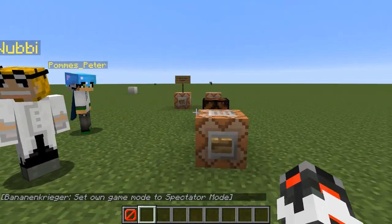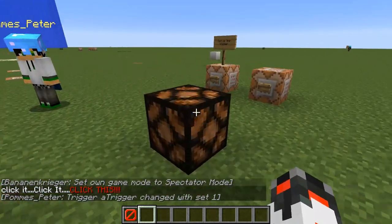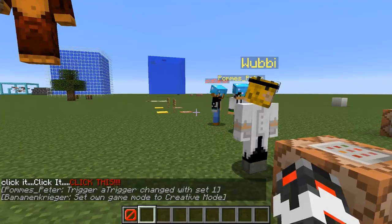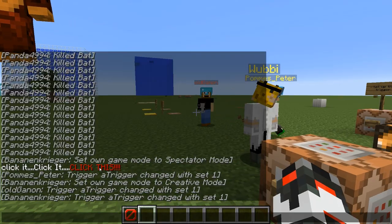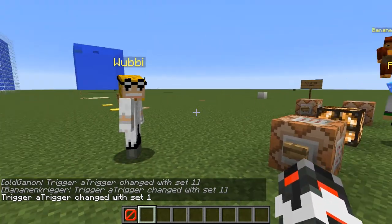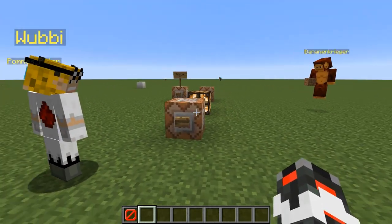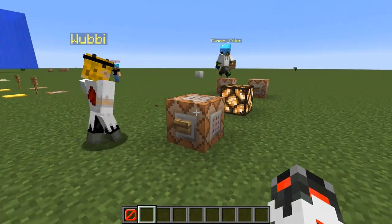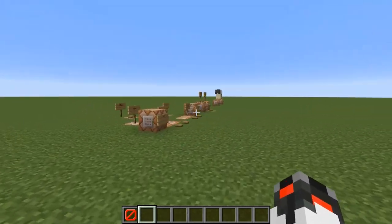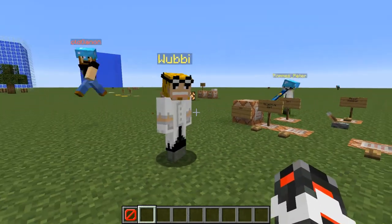There's also the new trigger command. Basically it's a way to access the scoreboard easily as a non-op player. With the trigger you can set a certain objective to a certain value, test for that, and give people permission — for example to set a scoreboard value without being ops. Good for games and similar things — not exactly resetting, but setting to a certain value.